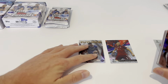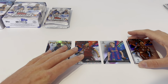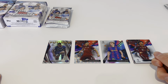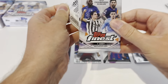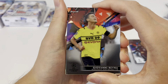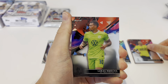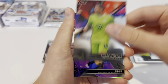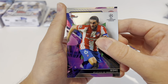Moving these cards across — nothing to write home about so far. Pack three: we've got Giovanni Reina of Borussia Dortmund, Nemencha of VFL Wolfsburg, then a base Koke of Atletico Madrid. Something good behind here — be something good.